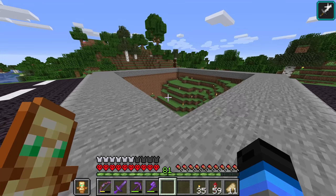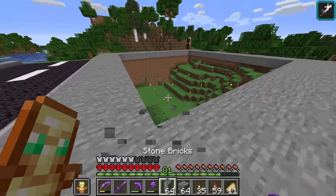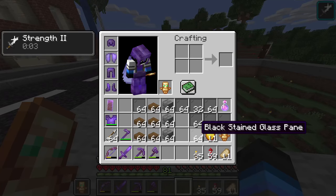On to our final building, and this one is going to be stone themed — yeah, that's it, no fun colours. Just stone and black stained glass.